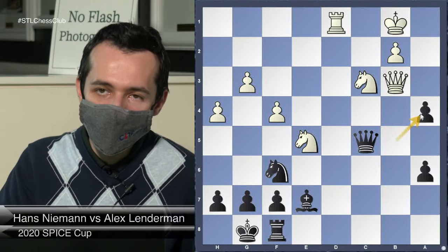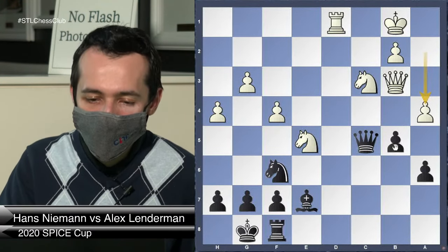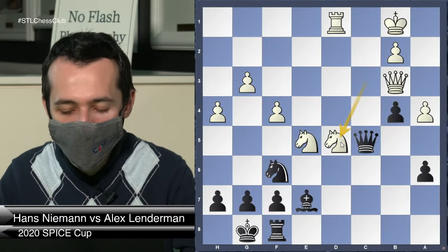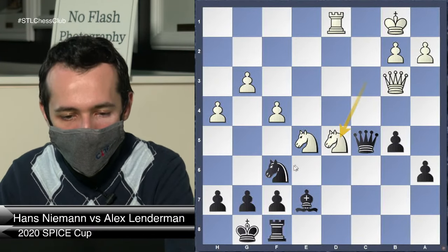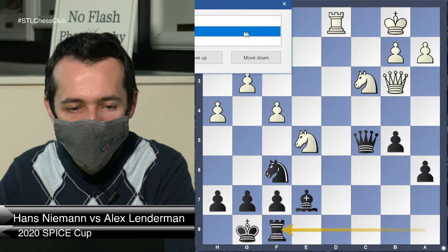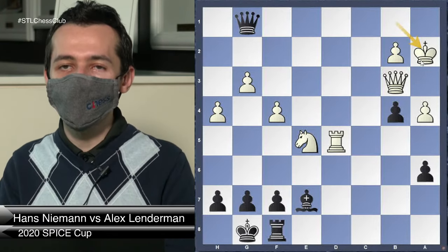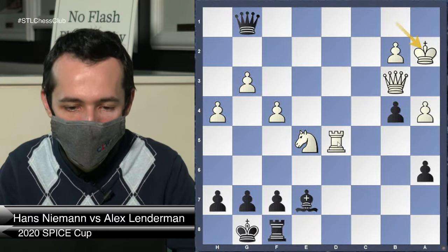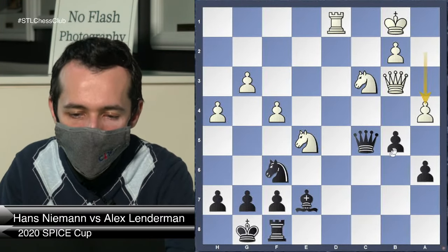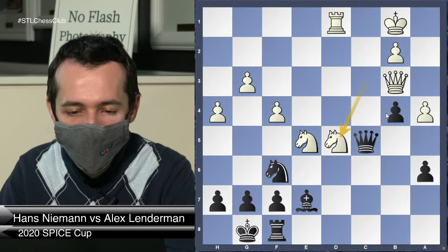Actually, b takes a4 is more drawish because as Black I'm trying to keep some pawns on the board — I'm trying to play for a win. Before was what I played but it turned out to be a mistake because I'm putting my pawns on the color of my bishop, restricting it, and allowing the idea Knight d5. The better move would be Ba which would not allow Knight d5 and would be roughly equal. Instead I played this as a big mistake.